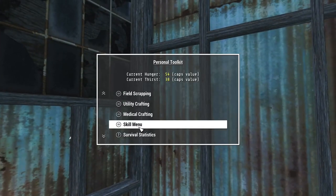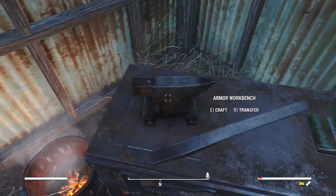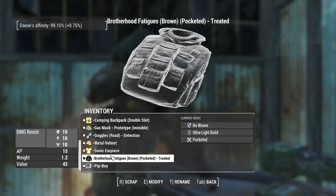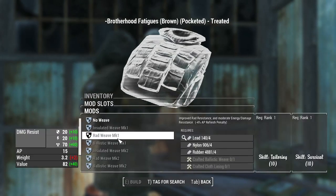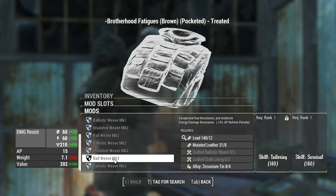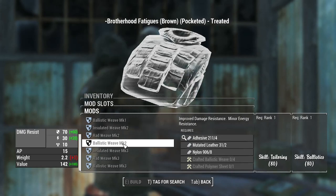I need Tailoring 160 to make ballistic weave, so let's look at the skills. Tailoring - one six, so 160 is a long way off. But I can do ballistic weave three, insulated weave, ballistic weave - cool.